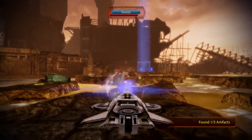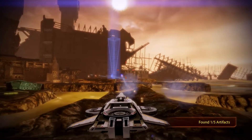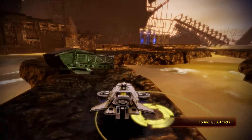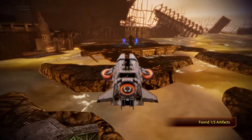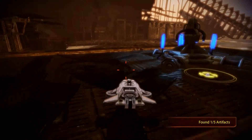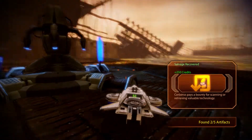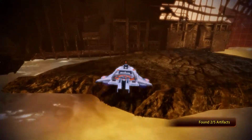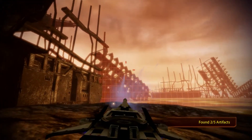Destroyer. Wrong button — I don't want to speed up, I want to hover. We get platinum here. That vehicle has fascinating movement. Second artifact. And a shielded end-of-the-world thing.